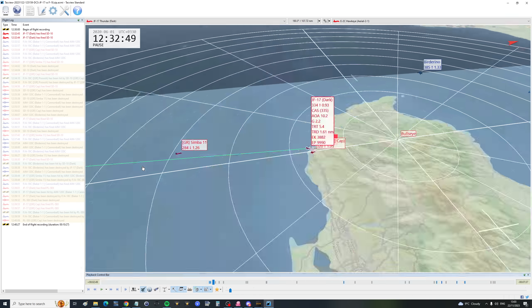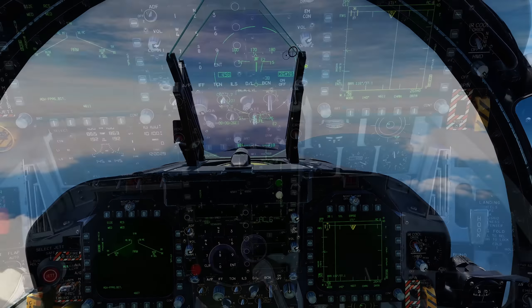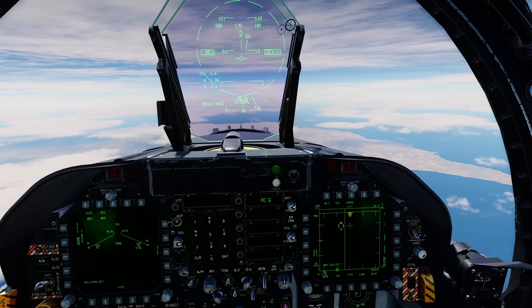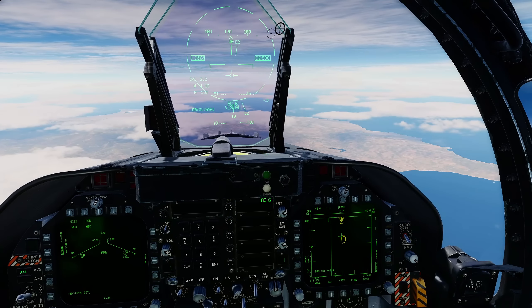Setting up round two: data link on, AMRAAM selected, countermeasures and HMD checked. Two engines this time so going up high. One contact going right, one head-on, one not on scanner yet — that'll be Simba, faster but with fewer missiles. Got bricks on scope. Locked the first guy — going to lock two on launch and steer. Second guy is cranking off. Simba's now on scope going Mach 1.3. Think they're going to send one out of parameters. Lofting. Just fired on that first guy — missile at Mach 3. They all appear to be in trail.